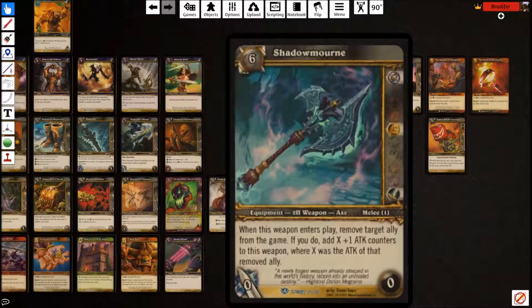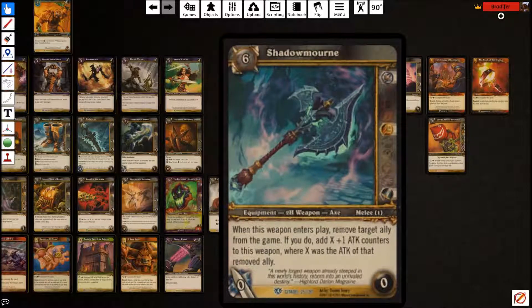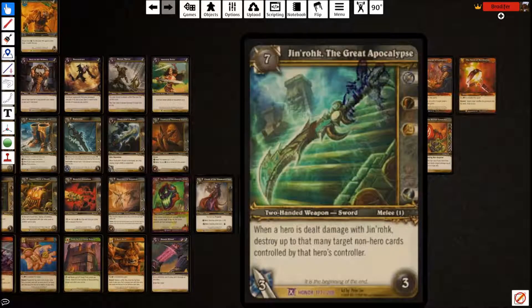Shadowmourne is a six cost Axe — it's a two-hander, so keep in mind this deck has a couple two-handers and you can't run shields. When this weapon enters play, remove target ally from the game — if you do, add X plus one attack counters where X was the attack of that removed ally. Ideally it comes into play and removes a very strong ally, hopefully one with four or more attack. It has zero strike cost, so this is a good way to two-for-one your opponent — kill their guy and swing with a huge weapon for free over and over. Do note it comes into play with zero attack counters if they have no allies, so don't play it then. Jinrok is two-handed as well.